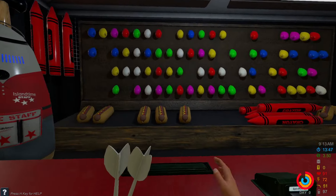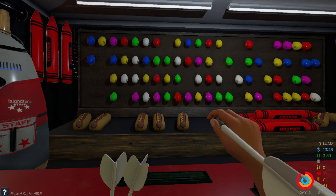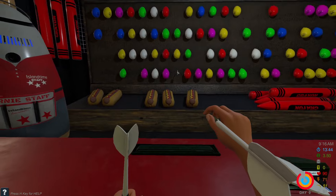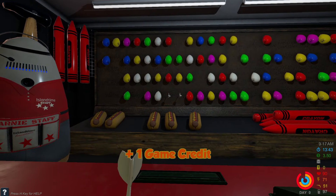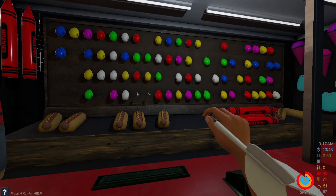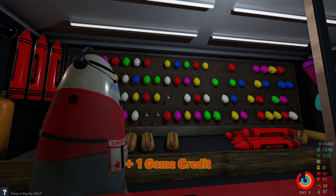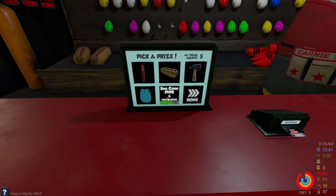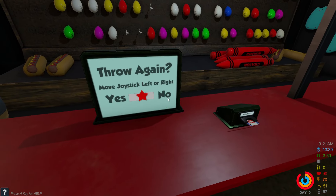If you find the side ones hard to aim for, just go for a middle one — you're still getting pretty good value. All you gotta do is get the dart center screen. If you want to cheat it, put a little post-it note or marker on your computer — that's fine. There are also third-party programs that mark the center of your screen. We got another win and another snow cone. We've got $3.50 left, so we'll end it here.